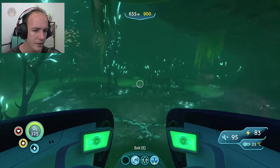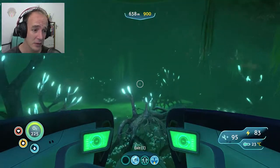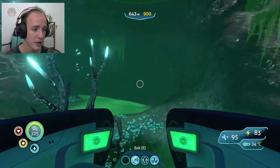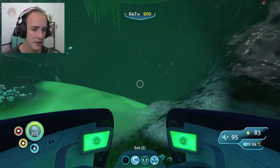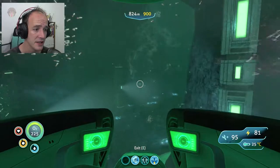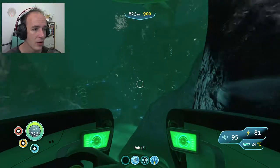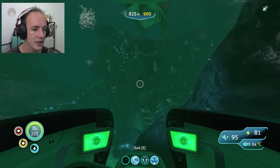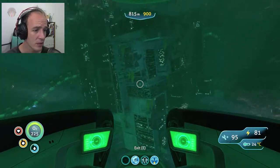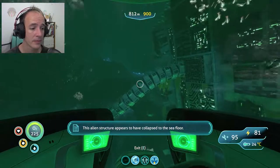In order to find the Lost River, you need to go to the floating islands — if I'm not mistaken — and around there somewhere you should be able to find an entrance. These are some sort of alien technology, definitely. We found this place. I kind of did cheat a little — I went to look up where we can find this alien structure, which appears to have collapsed to the sea floor.